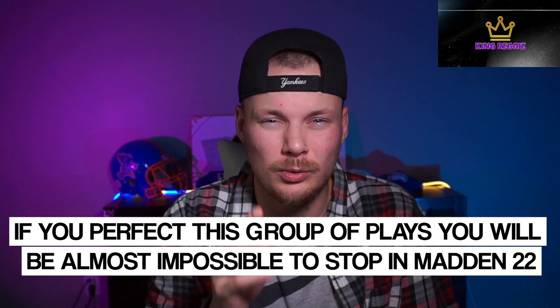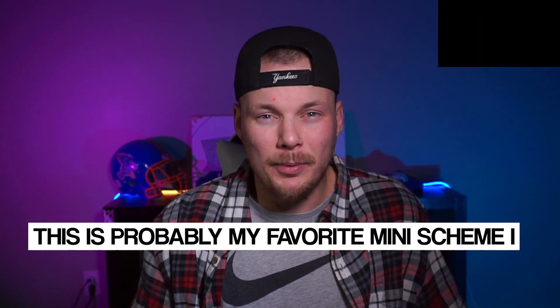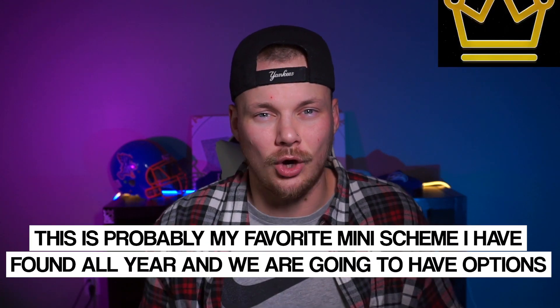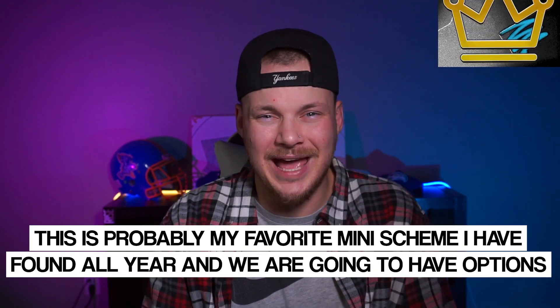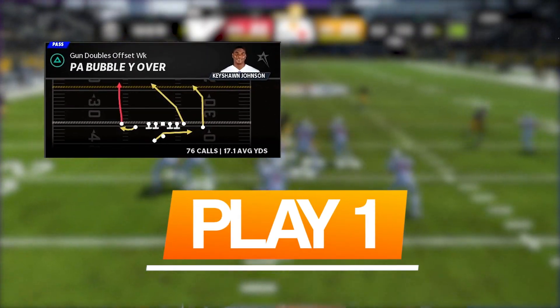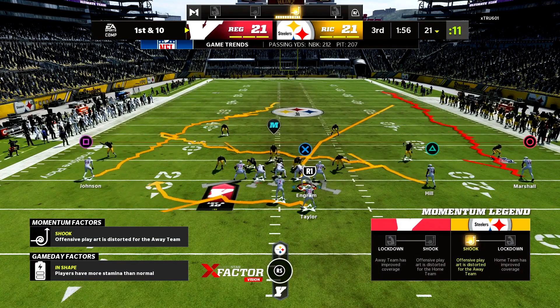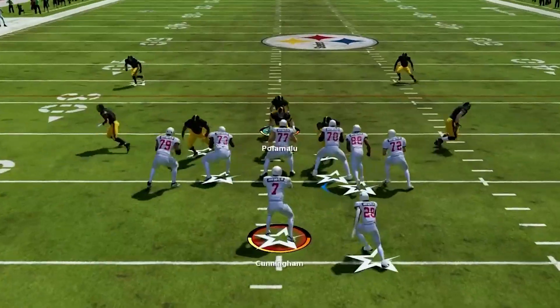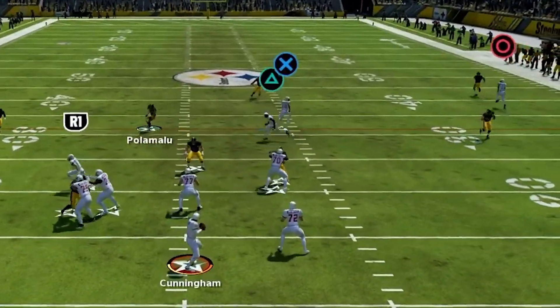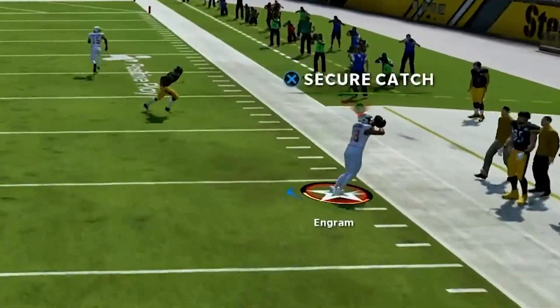If you perfect this group of plays, you will be almost impossible to stop in Madden 22. This is probably my favorite mini scheme I've released all year and we are going to have options to attack anything the defense throws our way. The first play is PA Bubble Y Over out of Doubles Offset Weak. This play will absolutely torch any zone defense and get behind zone drops no matter how deep they are set, while also giving some great options underneath.